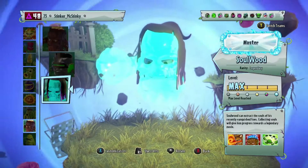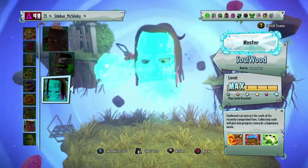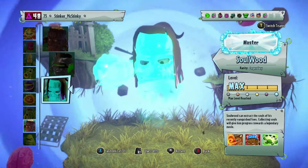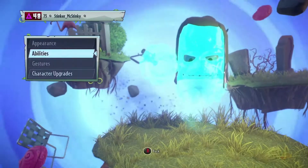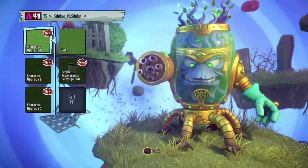Soul Wood — can extract the souls of his recently vanquished foes. Collecting souls will give him progress towards something. Character upgrade — they're fine. I literally just got home.